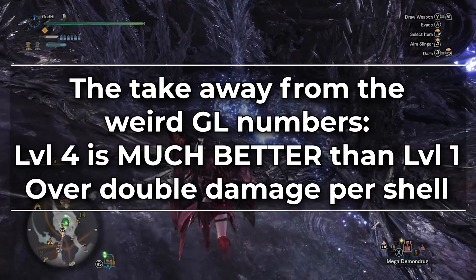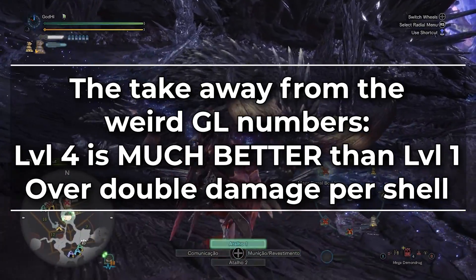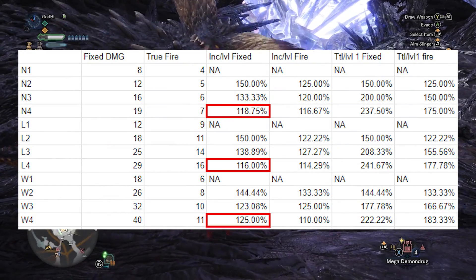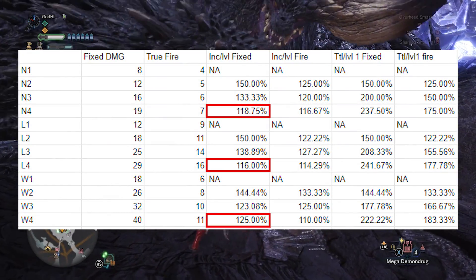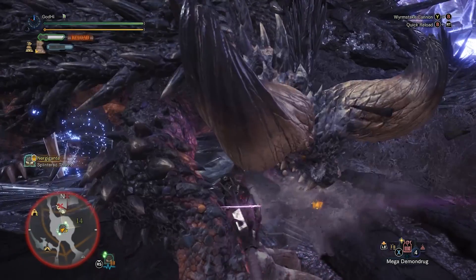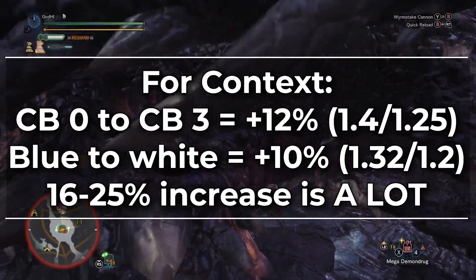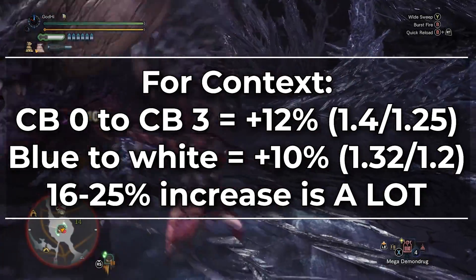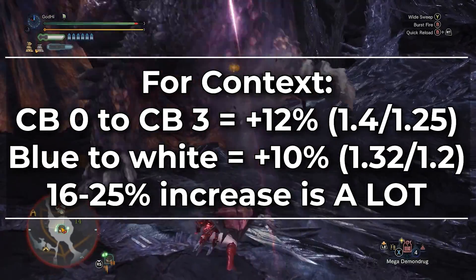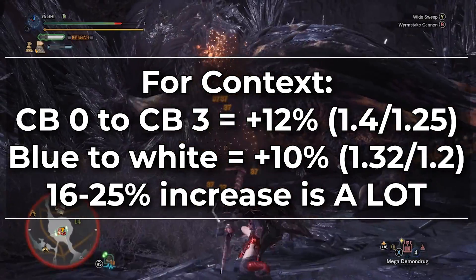The thing to take away is that level 4 is much better than level 1 — we're talking easily over twice the damage per shell. While the increase from level 3 to level 4 is generally the smallest increase, it's still a noticeable 16% to 25% more damage. To put that in context, going from Crit Boost 0 to Crit Boost 3 with 100% affinity is a 12% damage increase, and going from blue to white sharpness is only a 10% increase. TLDR: if you have access to level 4 shelling, use it.